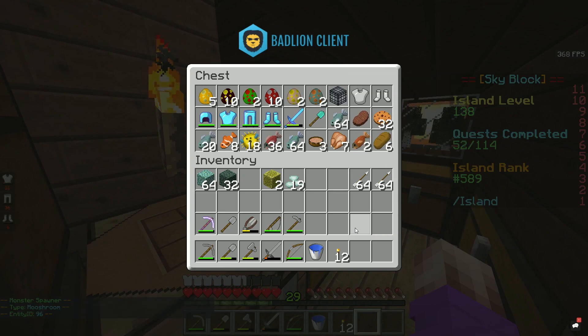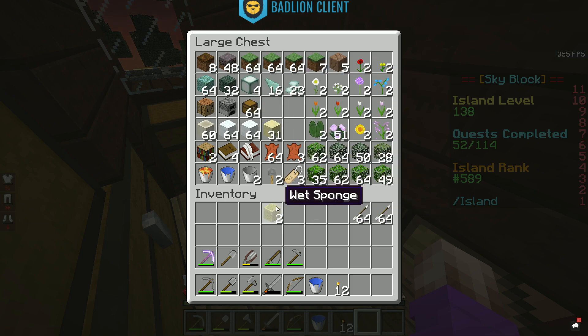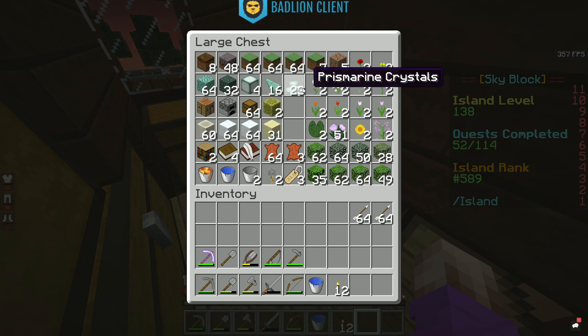Spawn egg there. Fish — yeah, I don't know what to do about you, so the underwater stuff — we can have you there, actually. And then you guys there, and then two wet sponges that are just going to randomly be there. Awesome.